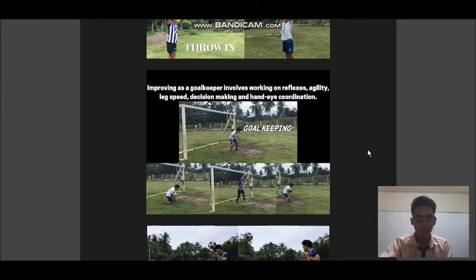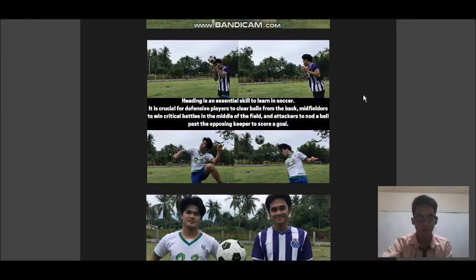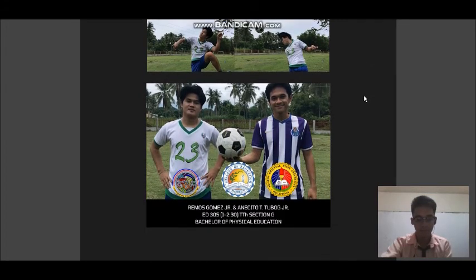Next is goalkeeping. Improving as a goalkeeper involves working on reflexes, agility, leg speed, decision making, and hand-eye coordination. Next is heading. Heading is an essential skill to learn in soccer. It is crucial for defensive players to clear balls from the back, midfielders to win critical battles in the middle of the field, and attackers to nod the ball past the opposing keeper to score a goal.